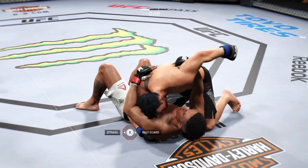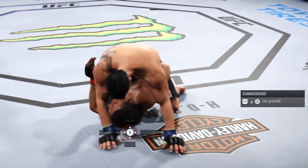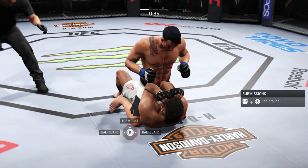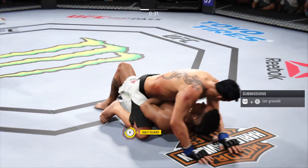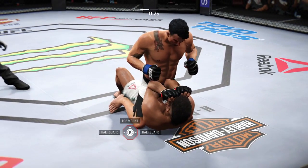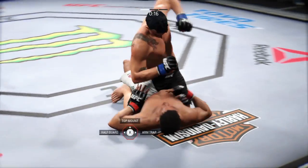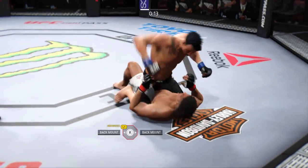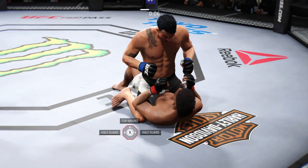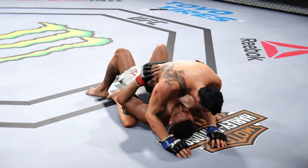Side control. He got tagged there. Eight mounts. Full mount. Not good. He's got some space now, he's posturing up. Grab around his back, hold him down. Good shot, that's a good shot right there. Very good shot. Posture up. What a good first round.